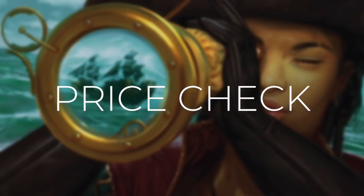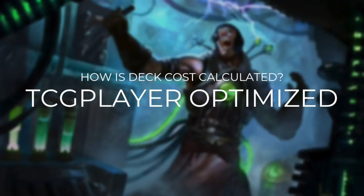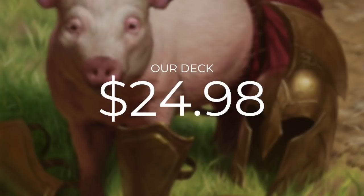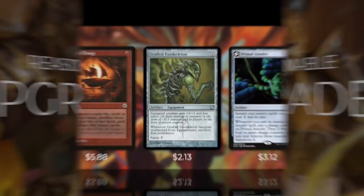Now that we've gone through every single card in this deck, let's do a quick price check. A quick reminder that our deck costs are calculated using TCG Player, optimizing with even heavily played and damaged cards because those cards need a home too. The average Niv-Mizzet Parun EDH rec deck is going to set you back $167.84, so let's see how we compare. Our deck is going to be much more affordable, coming in at just $24.98. Just a quick reminder that our deck cost doesn't include our commander because this is a commander-excluded episode.